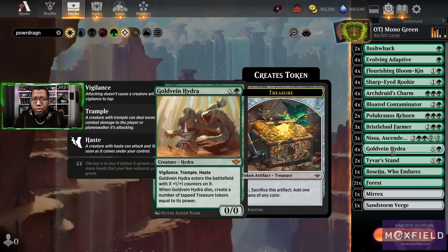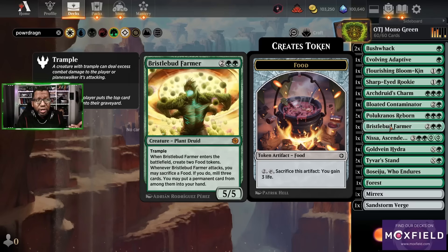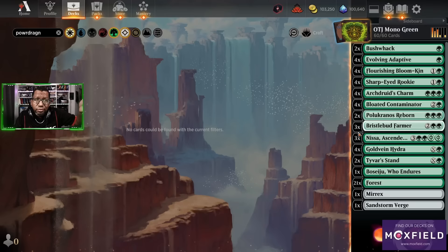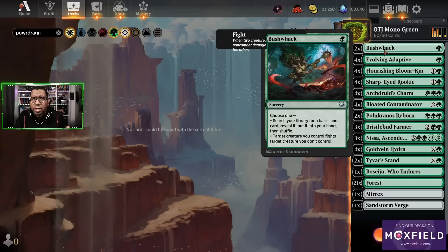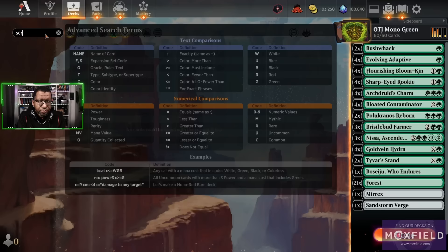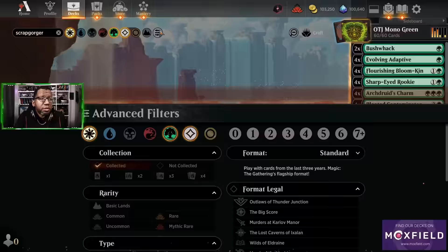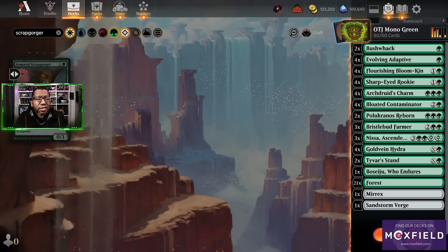New cards — how did we feel about them? I think they're fine, I think they're good, I think they're actually playable. Gold Vein Hydra showed out a little bit — we did some actual work with that card that led into Nissa doing big crazy things. And we did actually win because of Bristleblood Farmer in the game that put the right cards in our hands. Maybe here's the thing though — if I'm going to be really critical of the deck, I think we do still need Bushwhack and Arch Druid's Charm.